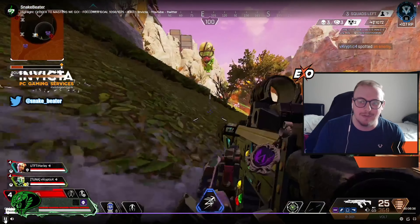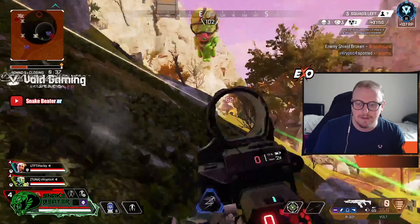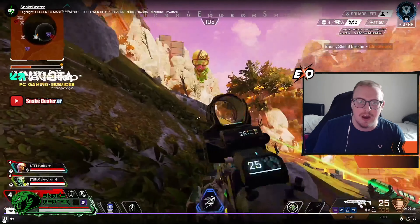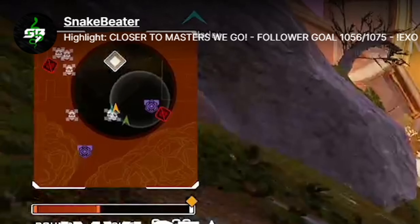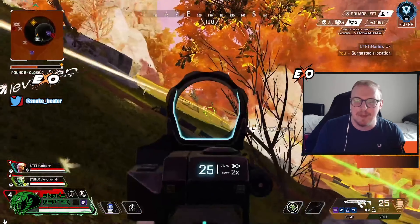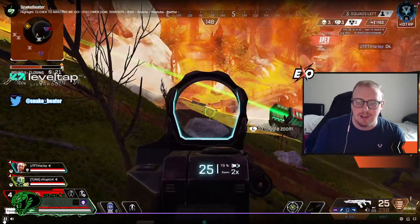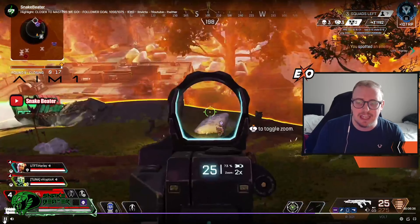So then we're forcing them to go back down the hill. You'll see here we're unfortunate not to get a knock here. Very unfortunate not to get a knock, but you'll see from where they are - they are not in the zone. So all we need to do is just hold them out, push them down, force them out of position, because there's hardly anywhere for them to play. You can see there they're starting to panic, thinking if they catch us off an angle now we're dead. Watch it - they're pushing all the way down and then of course they're trying to play on the jump tower.